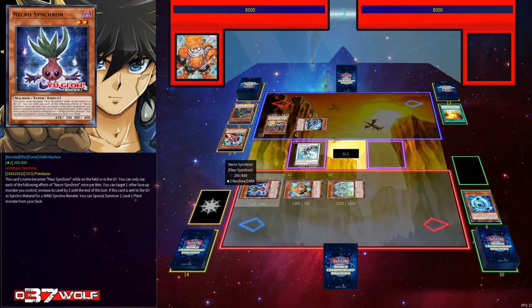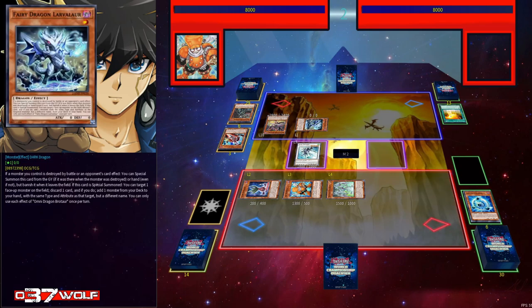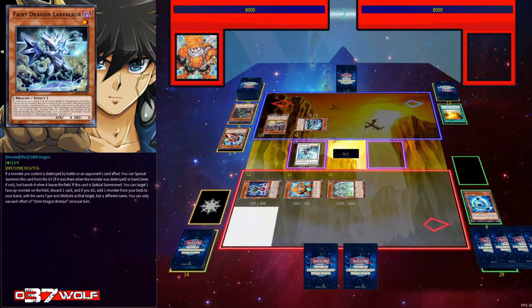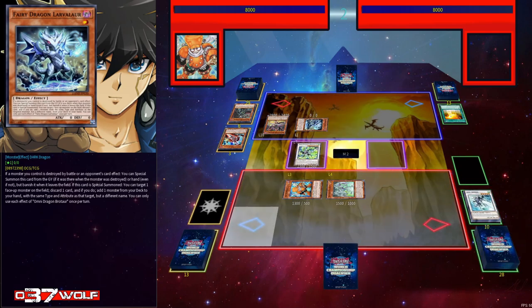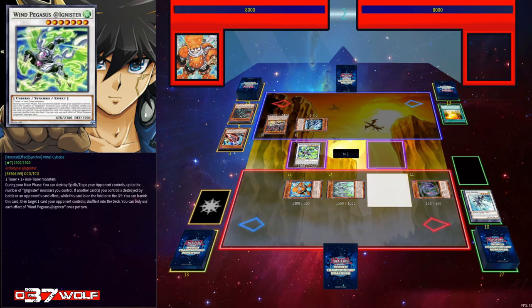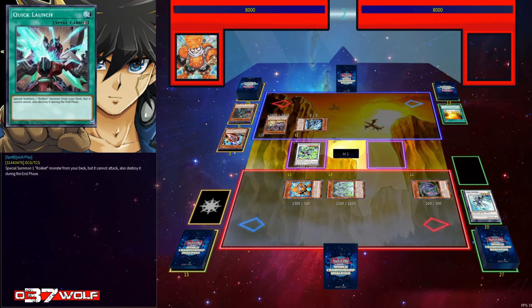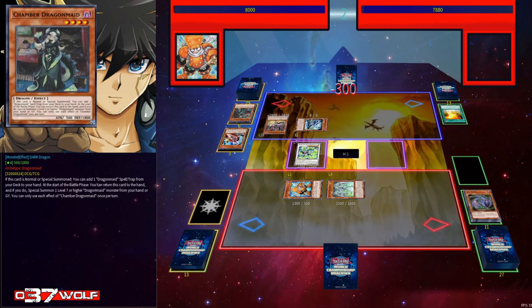This card — Necrosynchron — is amazing. If you don't open up Doppel it's okay, because it just makes opening up Converter with any tuner a full combo. You can get to two Level Ones, which is Evil Thorn. Evil Thorn essentially becomes a Doppel double-up because you get two of them. You tribute this card, deal 300 damage to your opponent — good in time if you're going to burn them — and then you can special summon up to two Evil Thorns from your deck, but their effects are negated. You summon them, get to two Level Ones, and then utilize them to synchro climb.